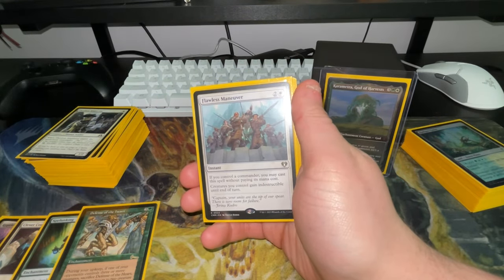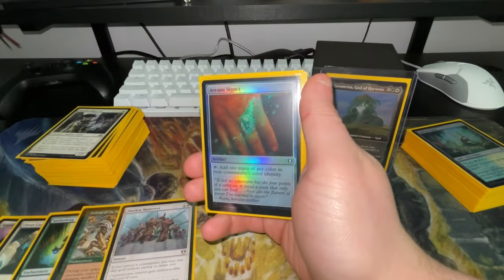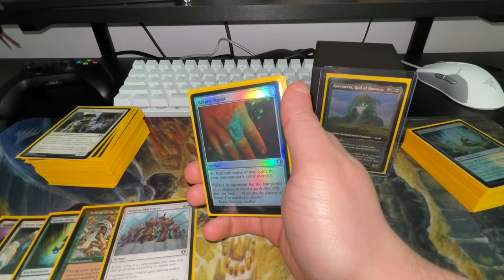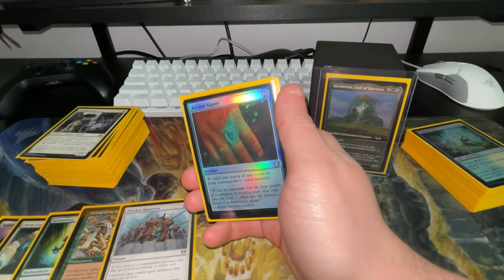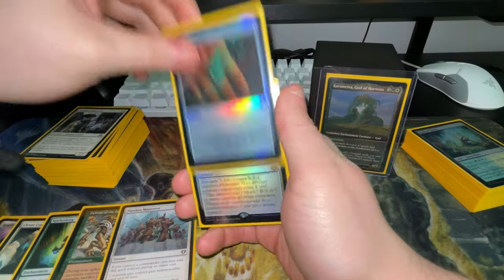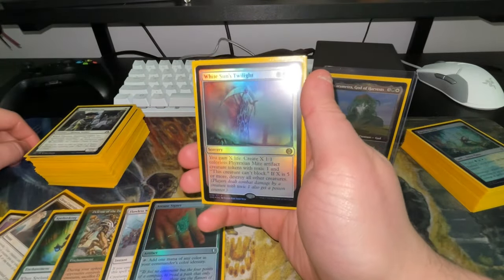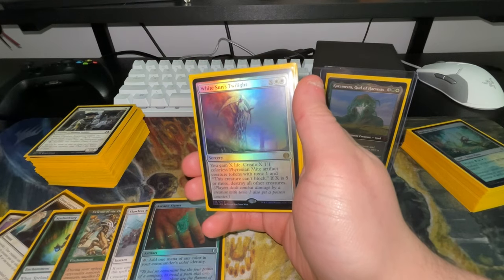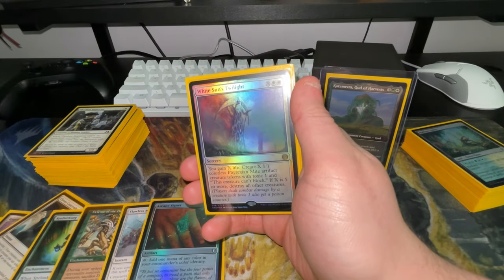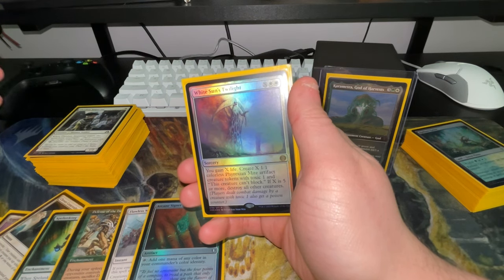Flawless Maneuver lets your creatures gain indestructible, basically protecting your commander. Arcane Signet is a card I'm not sure I want to keep — it might get removed. White Sun's Twilight is our only board wipe, at sorcery speed unfortunately. You gain X life, create X 1/1 Phyrexian Mite artifact creature tokens with toxic one, and if X is five or more you destroy all creatures.